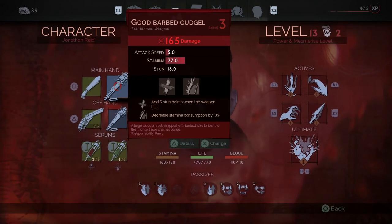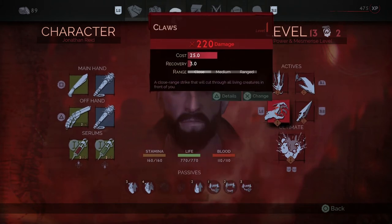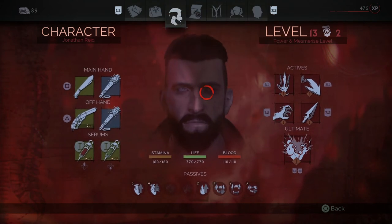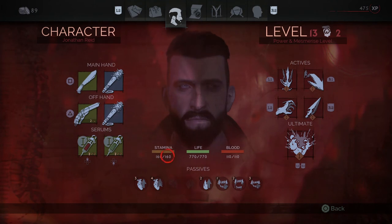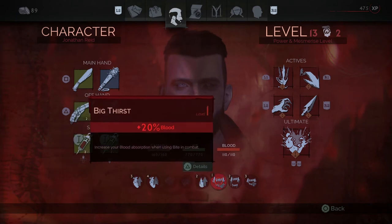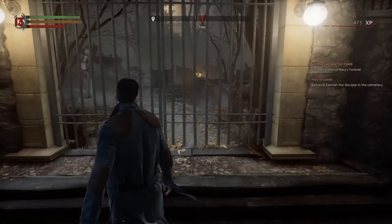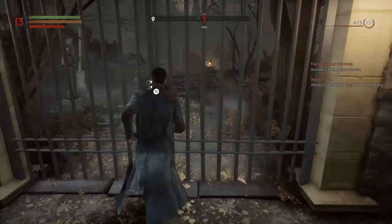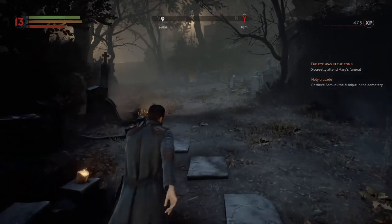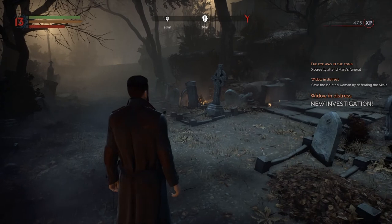Let me quickly show you my character sheet. I'm using a good barbed cudgel and my abilities are Shadow Mist, Spring, Blood Spear, Claw, and I finally got my ultimate Blood Cauldron. We're currently at level 13 with level three health, level four stamina, level two blood capacity, one thirst, and two-by-three fast regeneration. This enabled me to get past those enemies pretty easily.